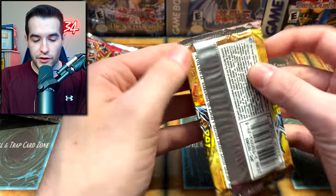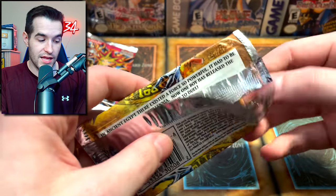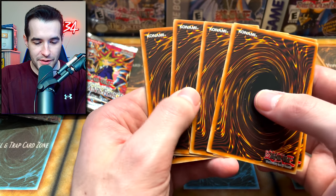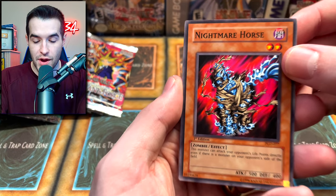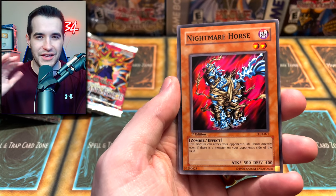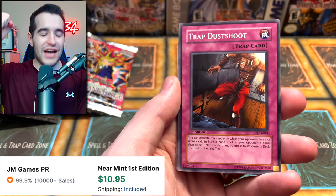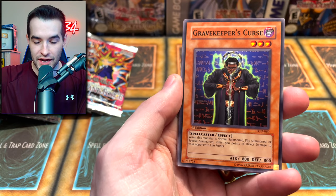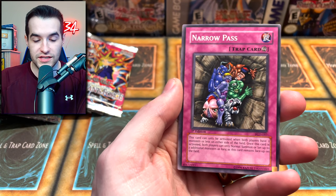Let's get back to Pharaonic Guardian. The question was why it wasn't sealed, and that was the only foil we've pulled which is a little odd, but we'll take it - it was an ultra rare. Now let's see what we can pull. We've got Nightmare Horse - such a weird card artwork, kind of a mummy-ghost thing. We got Trap Dust Shoot - we finally pulled an epic common, that's a good one. Gravekeeper's Curse, and let's see if we can get Metamorphosis.